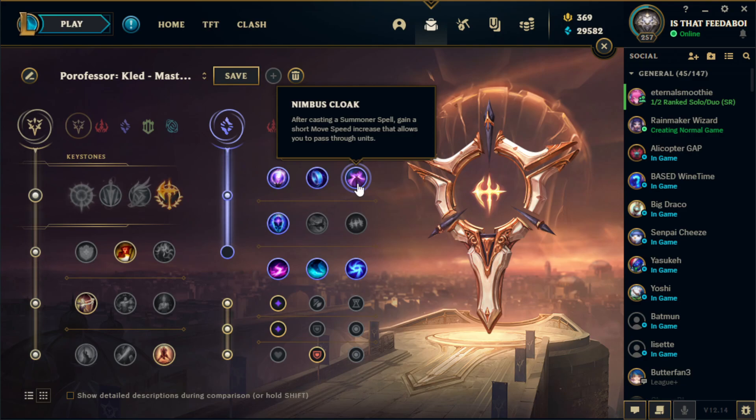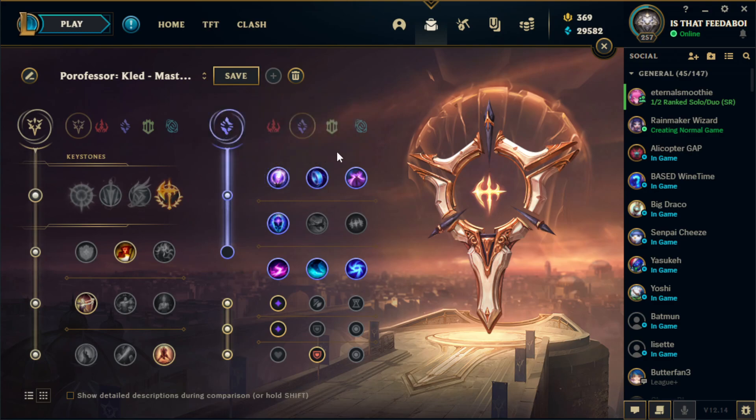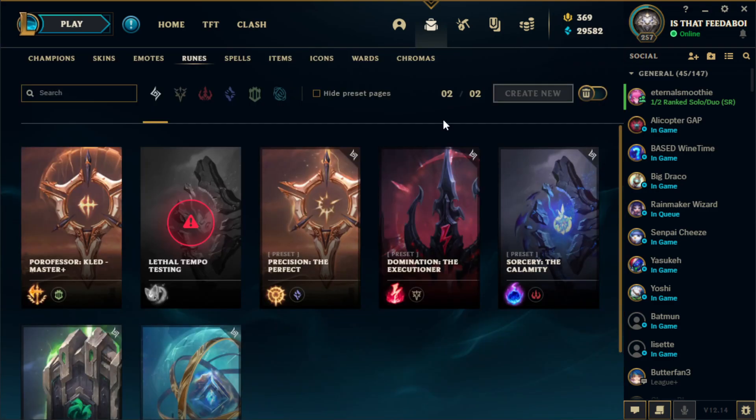You can go Nimbus Cloak if you want extra stickiness — for example if you're running Ignite — or if you're against a heavy AP matchup you can go Nullifying Orb. But that's about it for the runes. Not too much has changed over the last couple patches other than Resolve getting nerfed a little bit, but this is the main page I've been running most games.